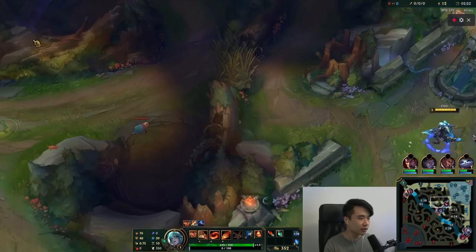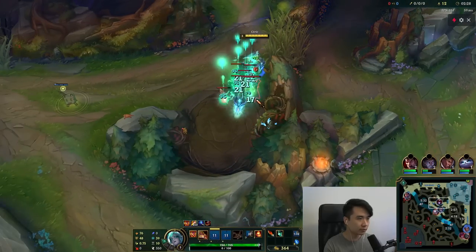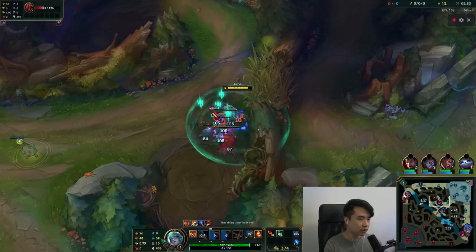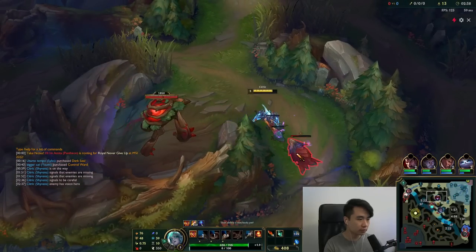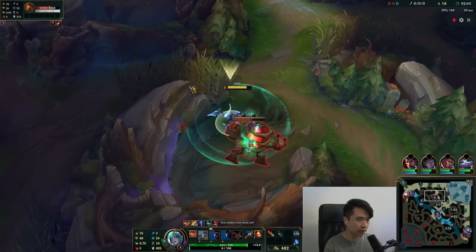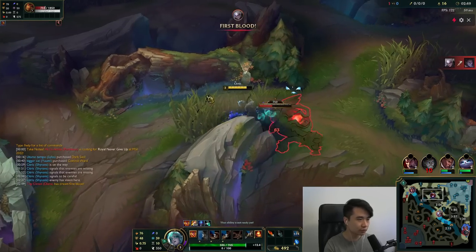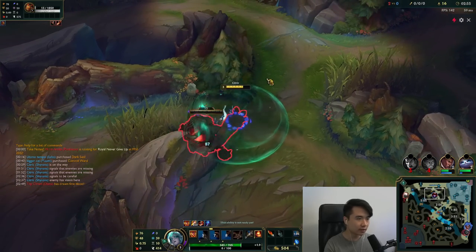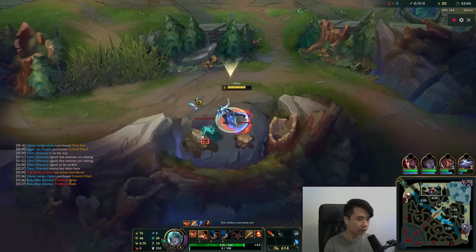I probably should have started thinking about itemization in champion select and the loading screen but didn't really have the time. Mid lane is getting a little low, top lane is pushing now - I'm just gonna alert my top laner. Nidalee could be invading me right now, but he's actually going top, which is unfortunate. Okay, mid lane and top lane both die here. Let's take a look at Nidalee's three camps - that wave is kind of pushed for him.